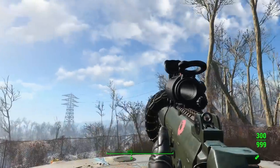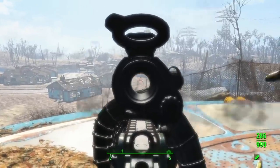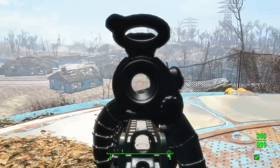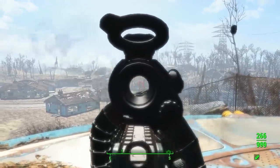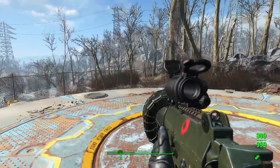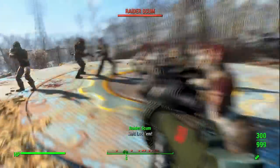As you guys can see, this gun holds 300 rounds. When you shoot a few bullets and reload, your gun disappears — it's automatically reloaded. Let's do that one more time so you guys can see. There it is — that is a pretty sweet animation effect that I haven't seen before. Now let's try it out on some enemies.